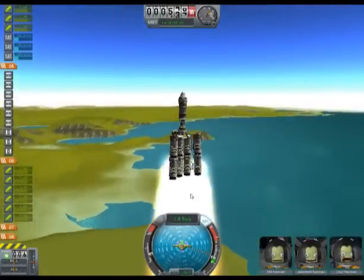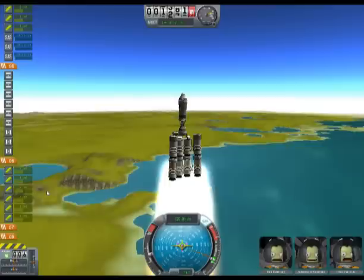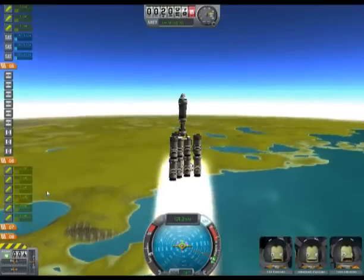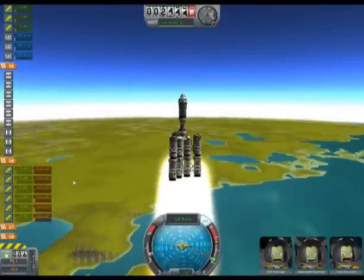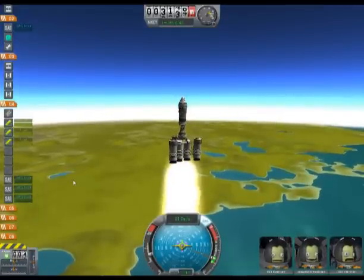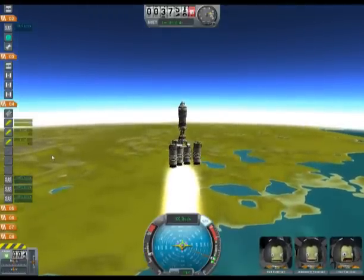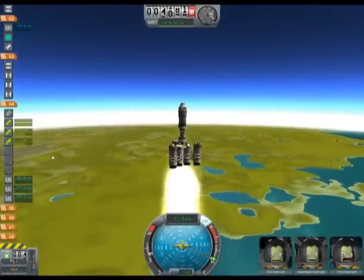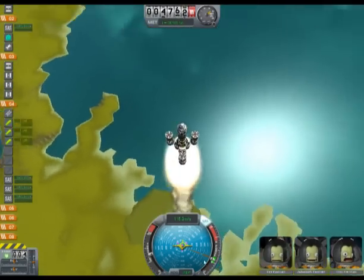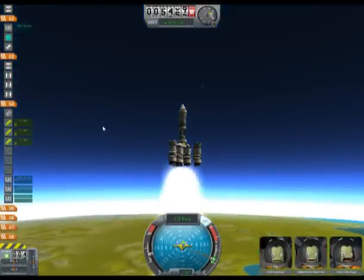We'll press space to fire the first stage, which is empty, so we'll get nothing. We'll advance to stage 7, and then stage 6. It's about 2.5... about 3.5. Check it out — detach, fire fixtures. For some reason these guys are all firing. It's not good.